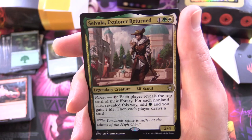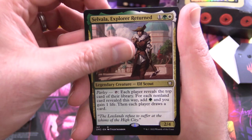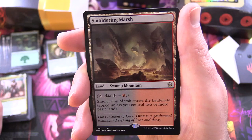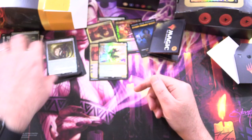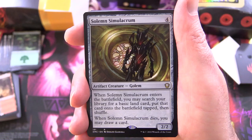Selvala, Explorer Returned: legendary creature elf scout, 2/4 for three — has Parley; tap: each player reveals the top card of their library; for each non-land card revealed this way, add green and you gain one life, then each player draws a card. Smouldering Marsh: taps for black or red, enters tapped unless you control two or more basic lands. Are we going to get any more lands? That pretty much answers the question of how you're going to get a solid mana base out of this.